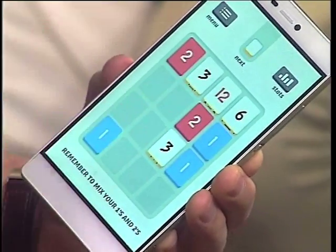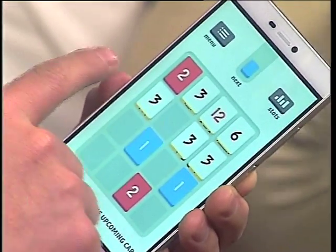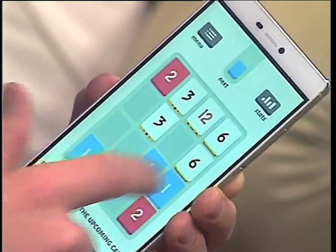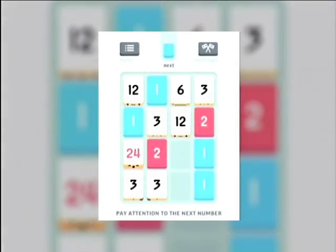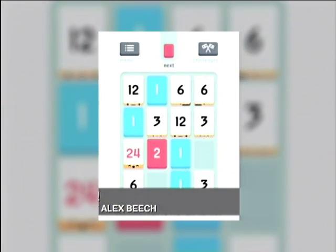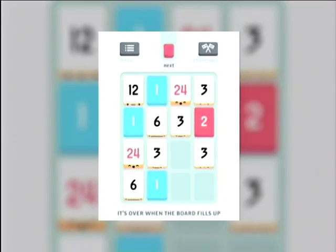Three and three equals six. They've got to add to multiples of three. Here's a great one — three and three equals six, six and six equals twelve, boom, twelve and twelve is twenty-four, son! That's what I'm talking about. I'll work this one out a little bit later. But it's a lot of fun to play and it really works your math skills, in a very deceptive way because it doesn't feel like you're doing math. I struggle with math and I sit playing this for hours, just improving my math — your brain synapses just connecting very quickly when it comes to that kind of logical thinking.